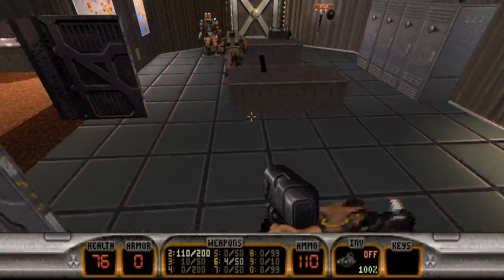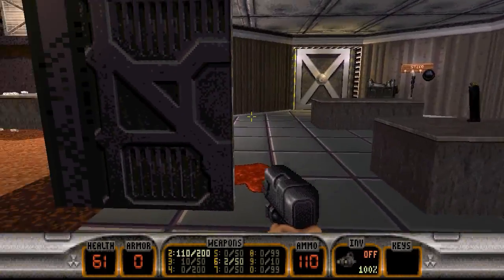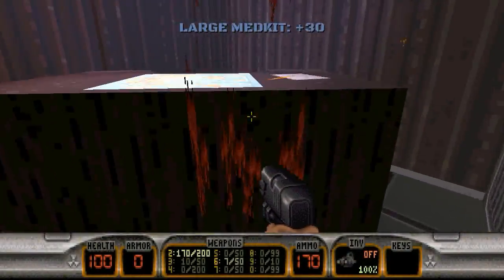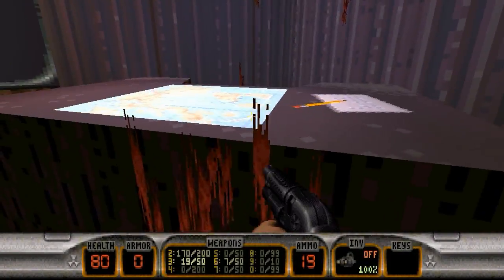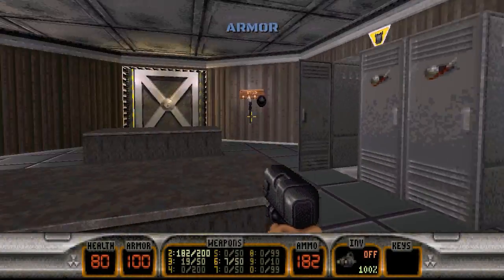That guy usually jumps out from behind that corner, but obviously because I'm recording he doesn't want to now. Took care of everybody. The reason I was trying to get back here was because there's a shotgun back here, as you just saw. Obviously he didn't want to cooperate.